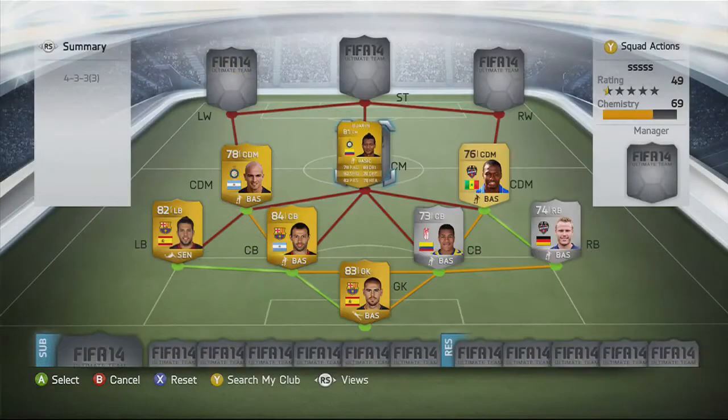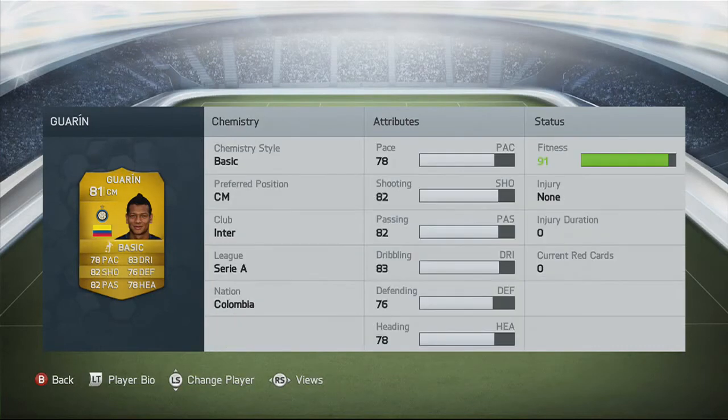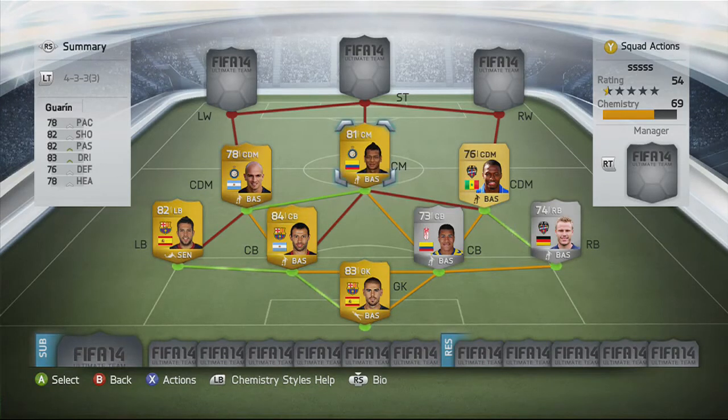Central midfielder Guarin - one goal in four games with five assists as well. 1,200 coins. High attacking, medium defensive work rates. He has 78 pace, 82 shooting, 82 passing, 83 dribbling, 76 defending and 78 heading. He was actually one of the highest combined overall stats in the game, which is quite impressive, and he played really well. He wasn't the best but he wasn't the worst - I kind of enjoyed using him, though I'd probably prefer him in a more defensive position. He kind of acted as the attacking midfielder in this formation.